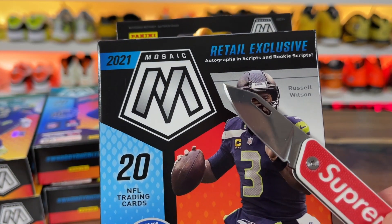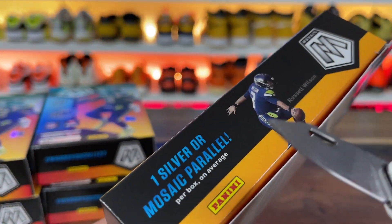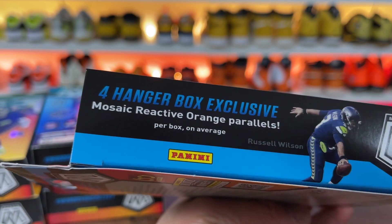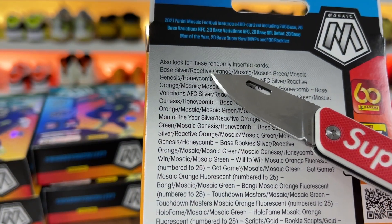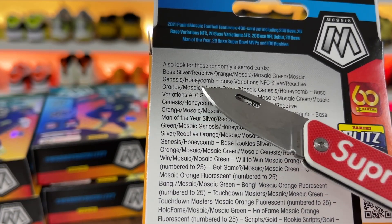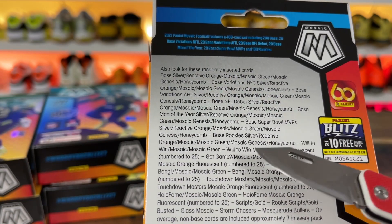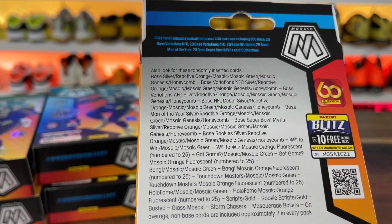These have retail exclusives, autographs, rookie scripts, and autos. We do have silver mosaic parallels inside here as well, and then reactive orange parallels — four per. You can also get base silvers, reactive orange, mosaic green, mosaic Genesis, and honeycomb. They also have variations like AFC and so on. All of the other inserts have those types as well. They also have orange fluorescents numbered to 25, which would be ridiculous — I've never seen one of those yet.